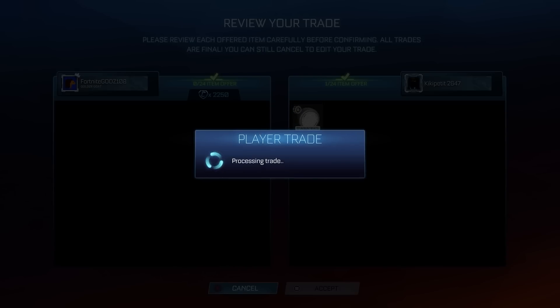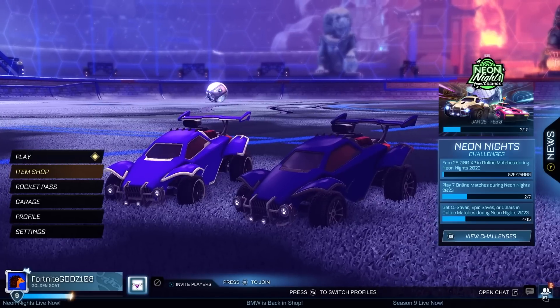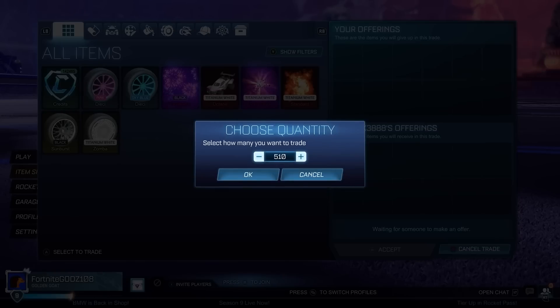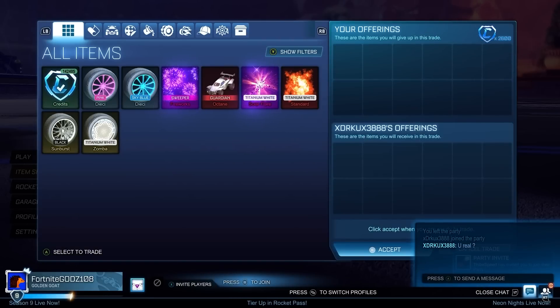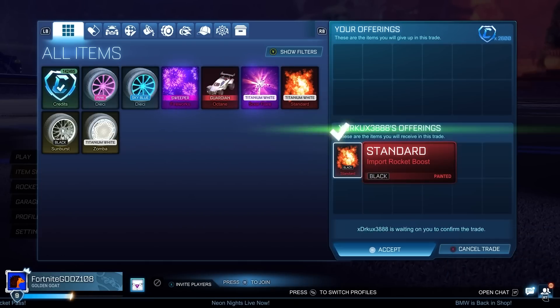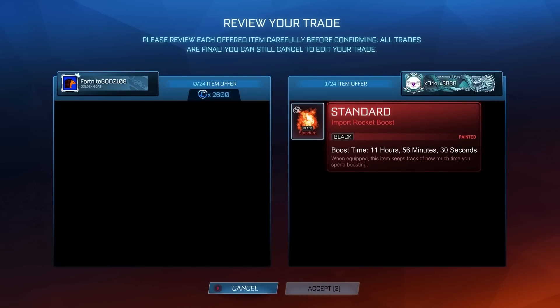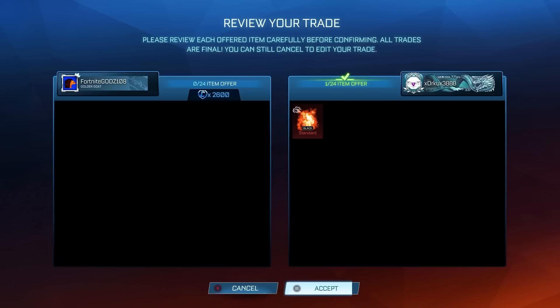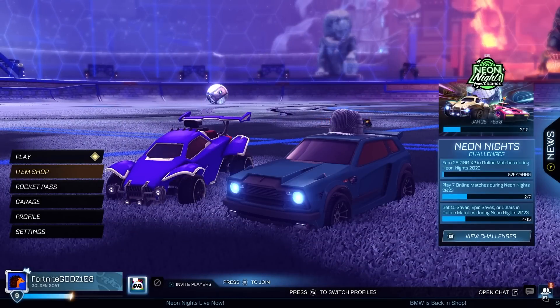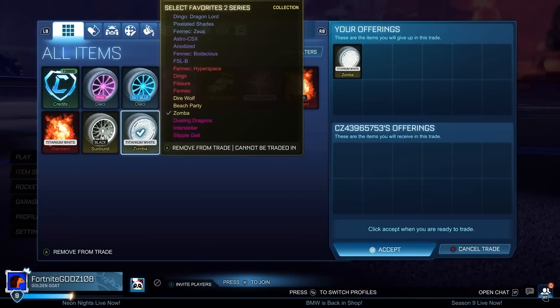We also pick up a White Zomber for 2,250 credits. At the time it was 2,450 minimum value, so we're paying 200 credits below minimum. A lot of people are quick selling White Zomber so I think it might go down, meaning I'll try to sell it quickly and only aim for minimum value. We also pick up a Black Standard for 2,600 credits - again I want to sell this quickly since if the White Standard drops, this one might too. We're paying 200 credits below minimum, so we should get 200 credits profit flipping it.